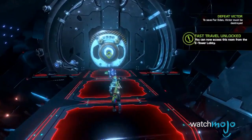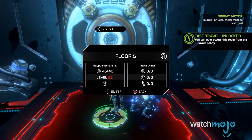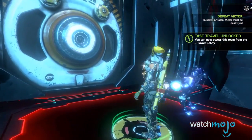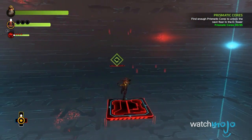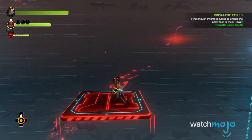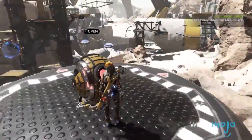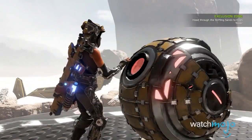Nearly every time you want to advance in the story, your character needs to collect a certain amount of a certain kind of core. Gameplay runs especially thin near the end, where the objective is basically to climb a tower, but every entrance to a higher floor is blocked by a door that needs a certain number of cores to open it. For the player, this means a ton of backtracking and a lot of busy work, all in the name of artificially extending the length of the game.